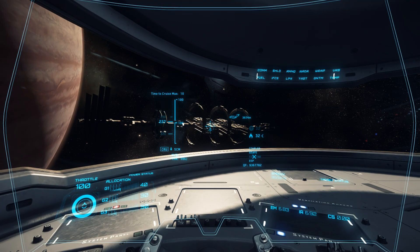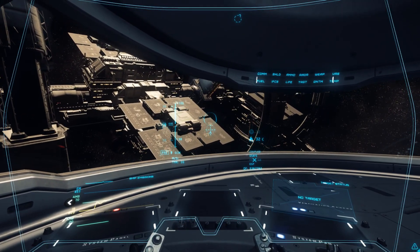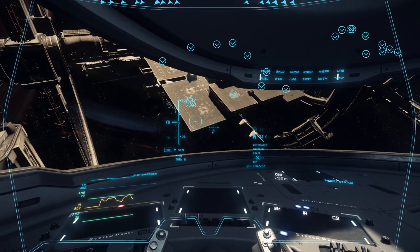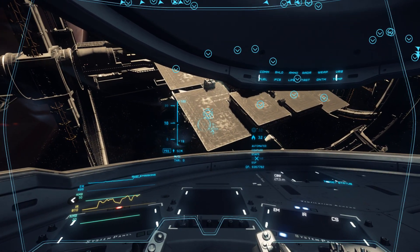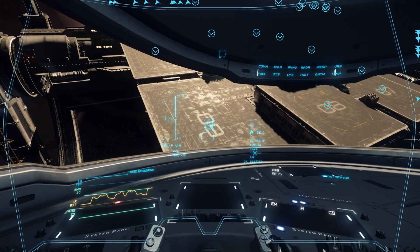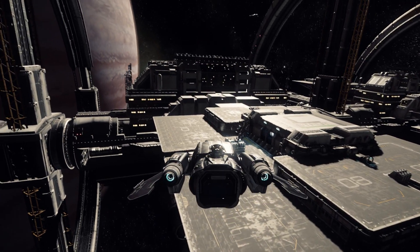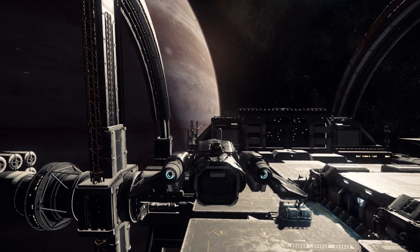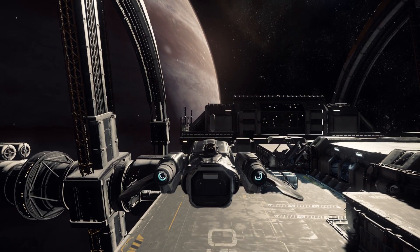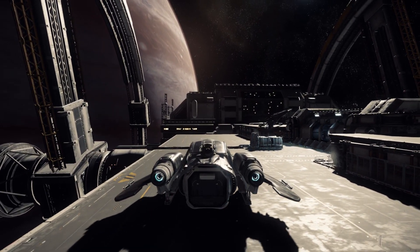Here we are at the space station — I don't remember the name of it, I haven't played enough to remember. The landing menu pops up where you choose your landing pad. Turning on auto-land — I'm not sure if it's supposed to automatically land you like autopilot, or if it just deploys the landing gear. The only thing that automatically happens is the landing gear pops out. Switching to external view so you can see it better. Nice and slow. There's a Hornet face-down on the landing pad over there — looks like somebody doesn't know how to fly.